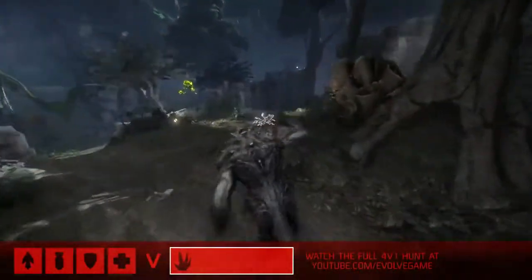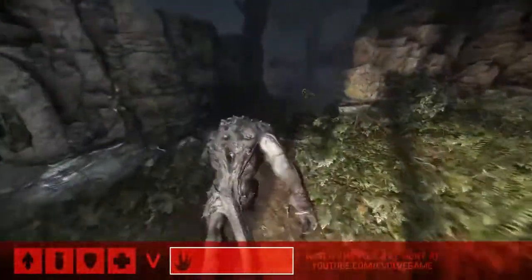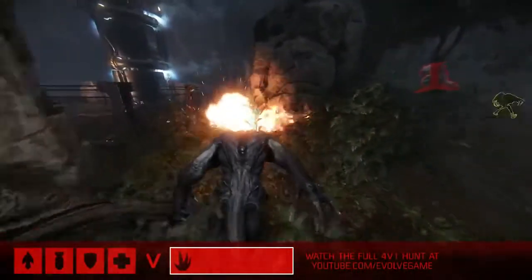He's going to try to get away from the hunters as quickly as possible, and he's also going to try to find food. So first priority is run, second priority is find food. The food's going to give you armor and it's going to allow you to stage up. So right now he's just trying to get distance and food.